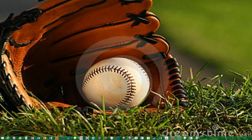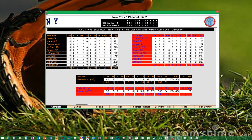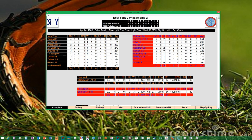The Giants drop another one to the Phillies and fall to 4 and 5. The final score from Baker Bowl: Philadelphia 2, New York 0. Tully Sparks is the winner, now 2 and 0. Christy Mathewson is the loser, now 1 and 2. Time of the game: 1 hour 45 minutes. Sparks goes to 2 and 0, a complete game shutout, 3-hitter, 1 walk, 2 strikeouts, pitch count of 100. Mathewson takes the loss — 9 hits, 2 runs, 1 walk, and 5 strikeouts. ERA goes up to 2.16.